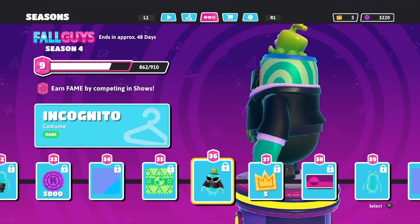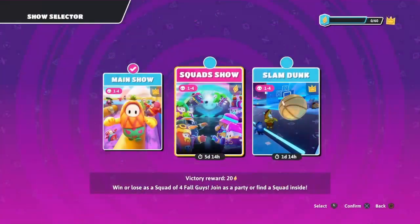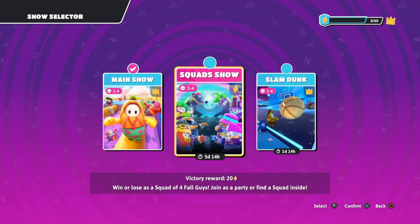He's kinda sus. And we even have more skins — look, it's an alien. There are new modes: slam dunk and squad show, which is only available for a few days, so play now.